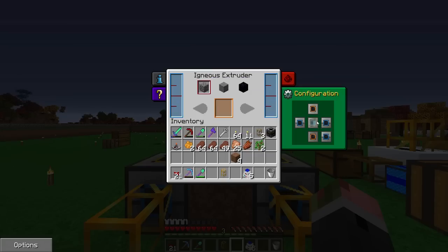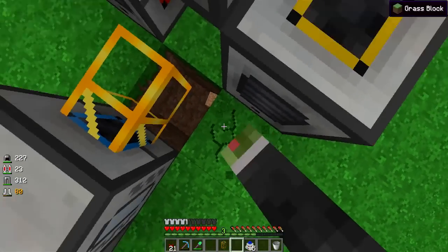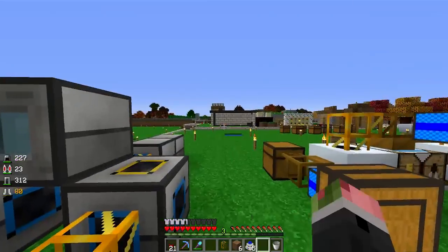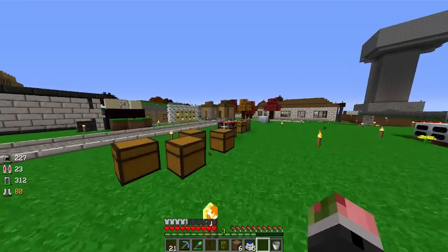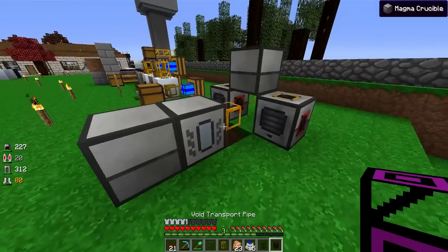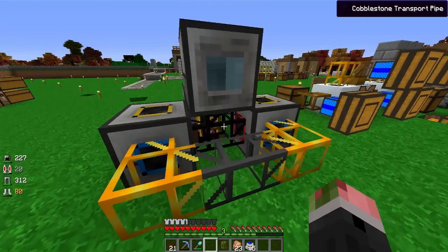The cool thing about the igneous extruder is all you need is water and lava. The water goes here, the lava goes here, and it automatically makes cobblestone - doesn't need power or anything. But the side effect is you can't let it run indefinitely without control. That's why I'm using a void pipe. Mike has a similar machine and I made him a void pipe. I'm going to grab that void pipe and some other pipes.